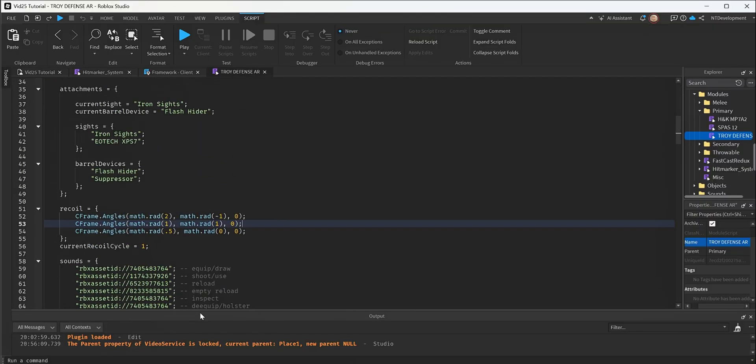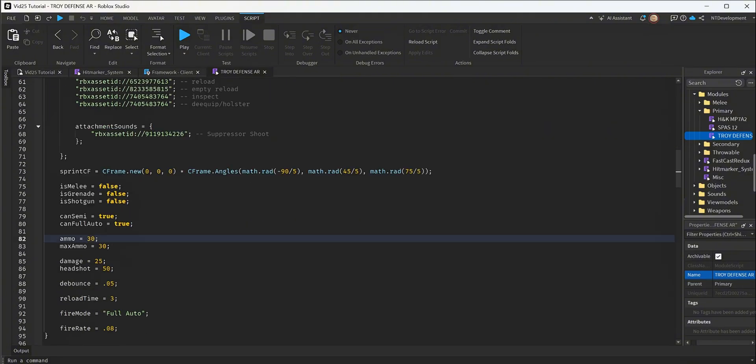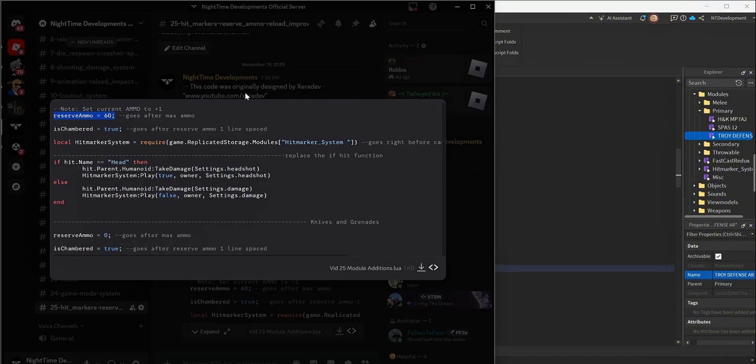Go to any weapon and go down to where it says ammo. Set it to 31 — max ammo is 30 but ammo is 31, which means we chambered a round. Right underneath max ammo, paste in the reserve ammo line. A lot of you requested this — you don't want infinite rounds. Set reserve ammo to whatever you want; typically people use 300 or 274 for rifles. I'll set it to 60 for the demo. Then on the next line add is_chambered, which is the function we discussed.